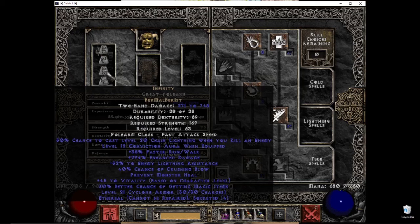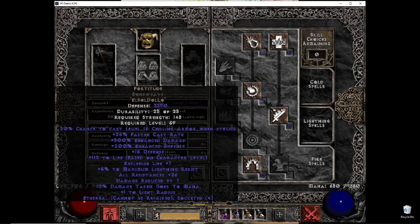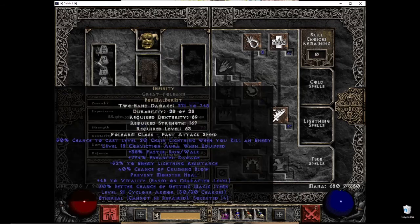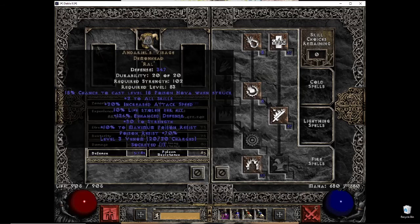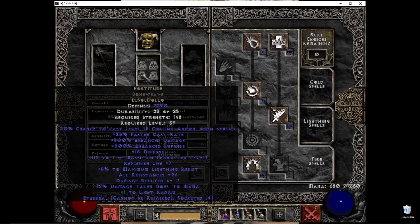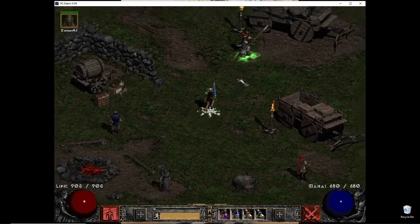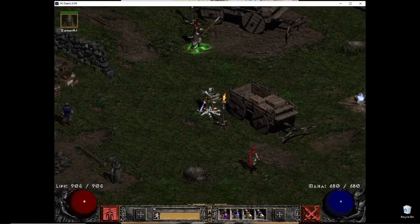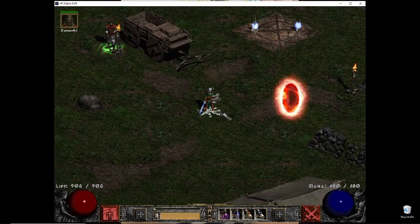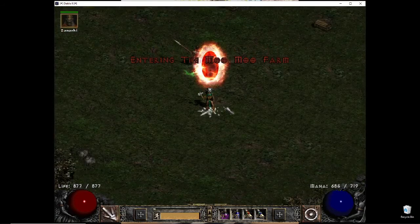For my mercenary I have Insight for aura, he also benefits from Holy Shock. I'm using a random Fortitude and a non-ethereal weapon base — even with an IAS jewel it wouldn't hit any breakpoints, so I went with this setup. The mercenary is a Holy Freeze Act 2 mercenary, which provides great utility — it's both defensive and offensive. Let me go ahead and make a run.